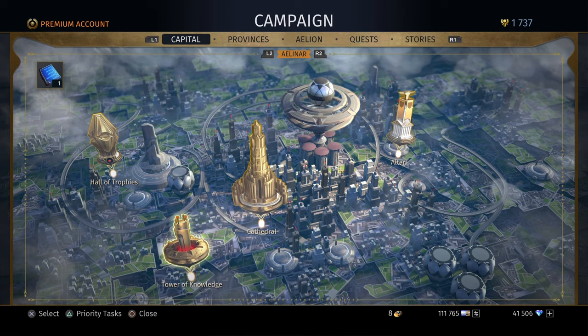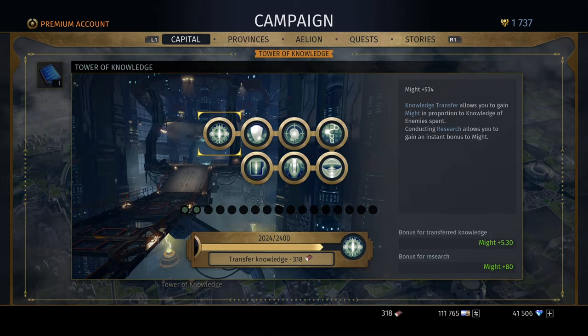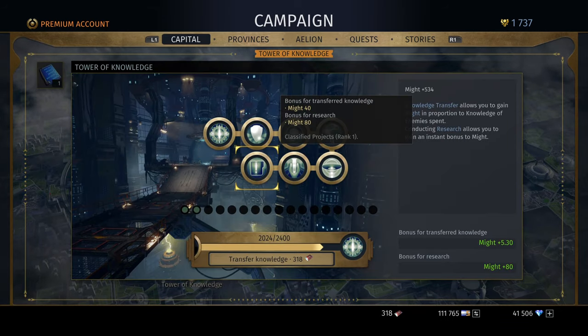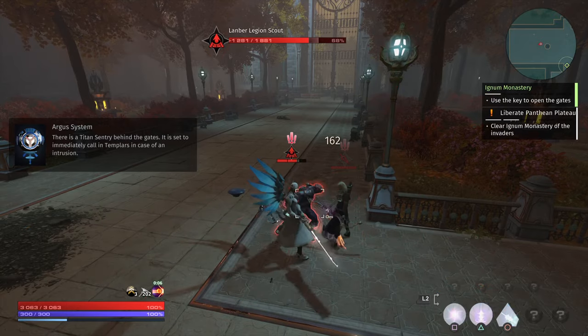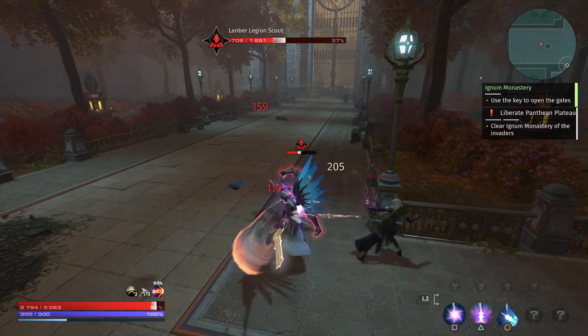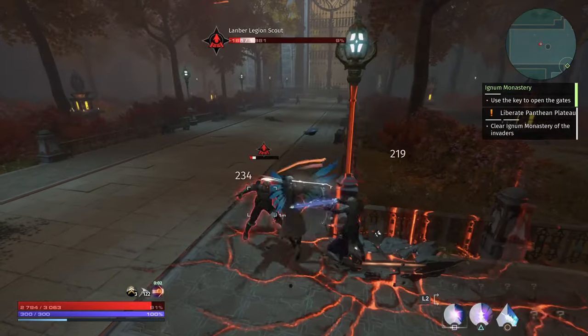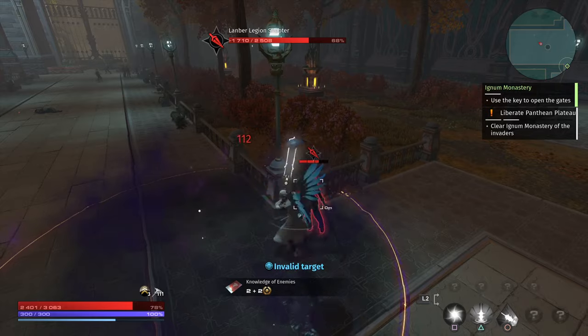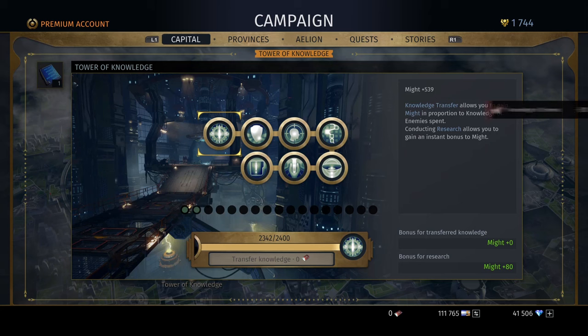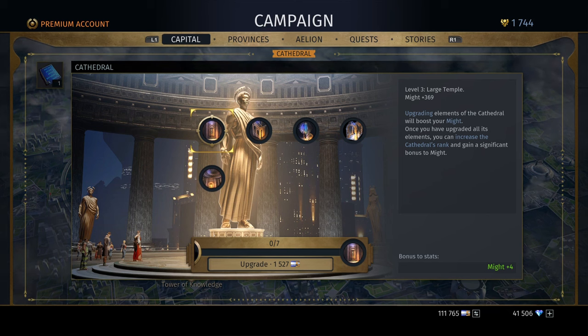It's not really about XP you get from machines, but more about the resources you get from completing adventures or killing creatures. These give you things to spend in the capital that will then give you a higher prestige. For example, the Tower of Knowledge — the books you find on the field will give you more prestige, so be sure to spend them all there.